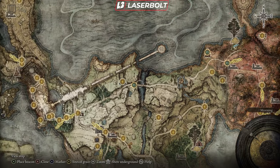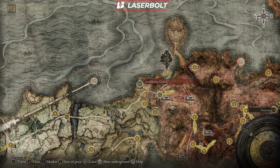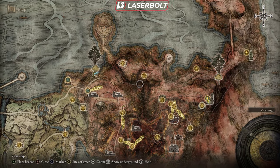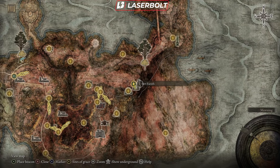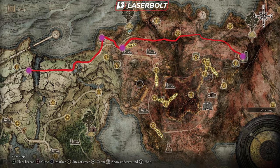After that, head to the Saintsbridge and travel all the way to the Smoldering Church. From the Smoldering Church, go to the Ruin-Strewn Precipice Balcony, talking to NPCs along the way. Progress to the Fourth Fort area, where you'll need to pick up a medallion to open up another area you'll be heading to shortly. That pretty much covers this section of the map — I'll overlay it so you can see the route.